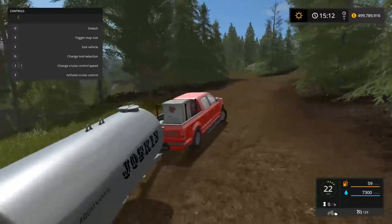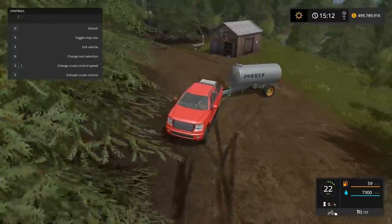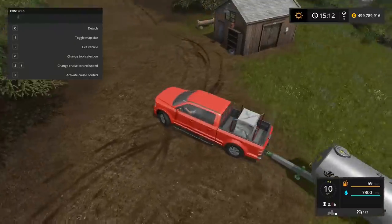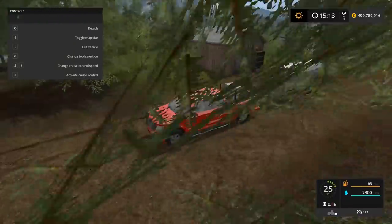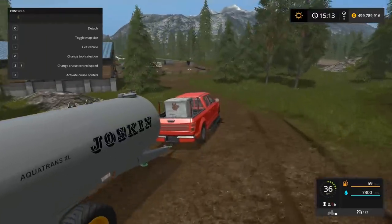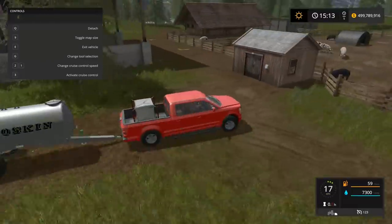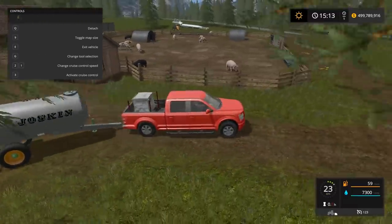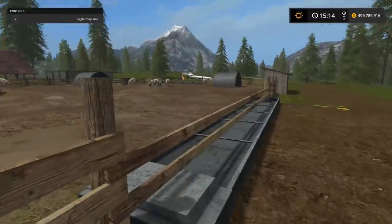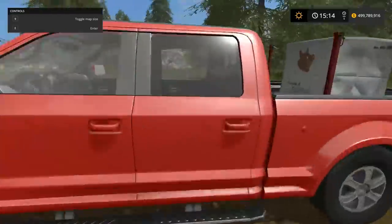The F-150 definitely feels heavier back there, but it can still handle it really well. Hopefully we don't back this down the mountainside — oh, that would not be good. Somebody's walking down there and water just splashes all over them. I think I can unload it anywhere. There's probably one trough for water and one for actual feed — maybe not, though.